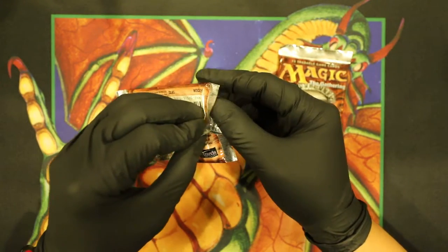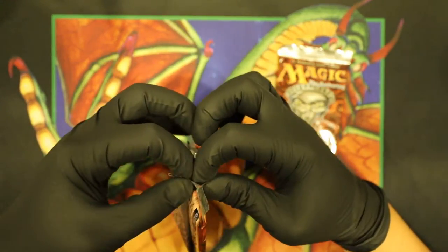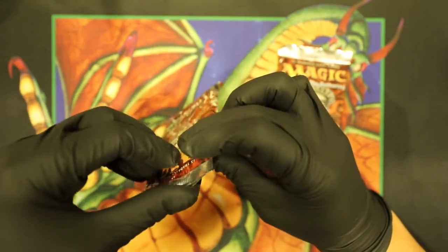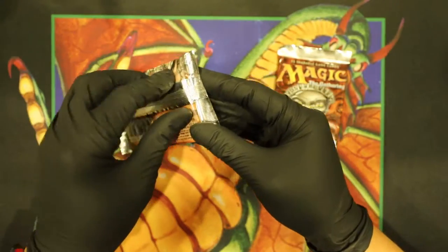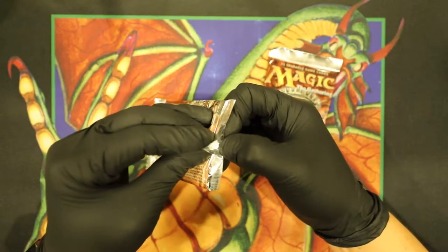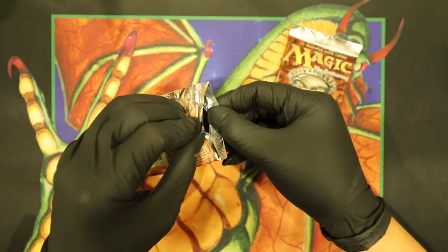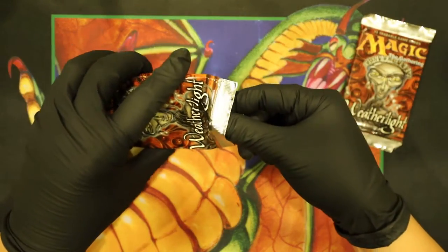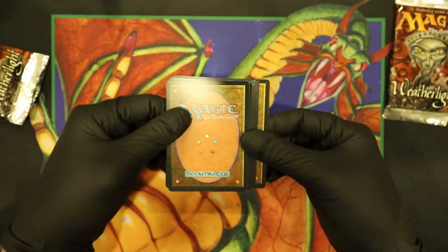These are coming from different sellers that I've never bought from before. The packs look pretty legit from the outside. I always like to take my time and check out the top and bottom just to see how the glue is. Honestly, the best way to tell is just to see if there are good cards in the pack. If you're buying packs on packs on packs and you're not getting anything good, that definitely means something.